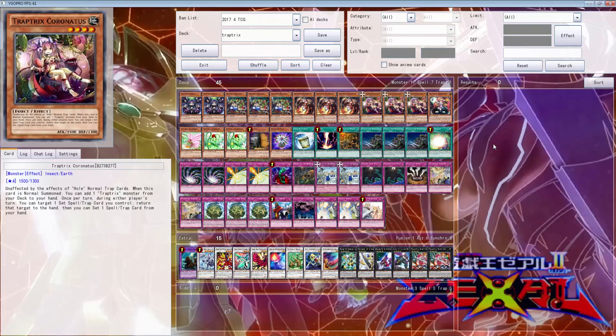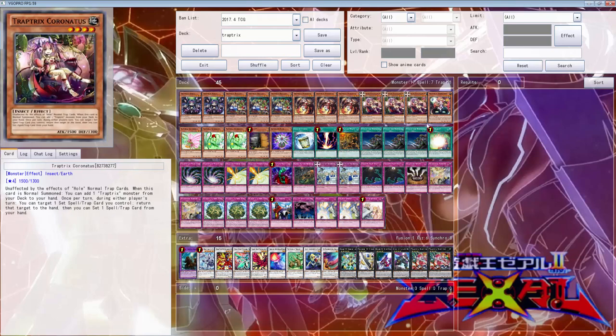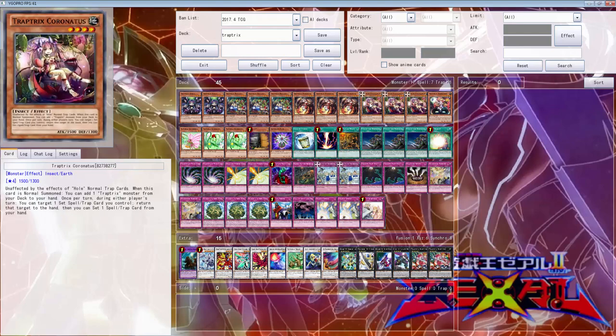This is a Trap Tricks deck that he did send in, so you guys leave comments. Let me know what you think about the deck. Shout-outs to him. And if you guys can give us some feedback on what cards I should take out and what cards I should keep in there. A little warning before this — I played with Trap Tricks before, so I'm pretty sure I know what I'm doing, as far as the Trap Tricks part. It's not really hard — normal summon to search a trap, normal summon to get one of these back, normal summon to search one of these. That's not too hard.